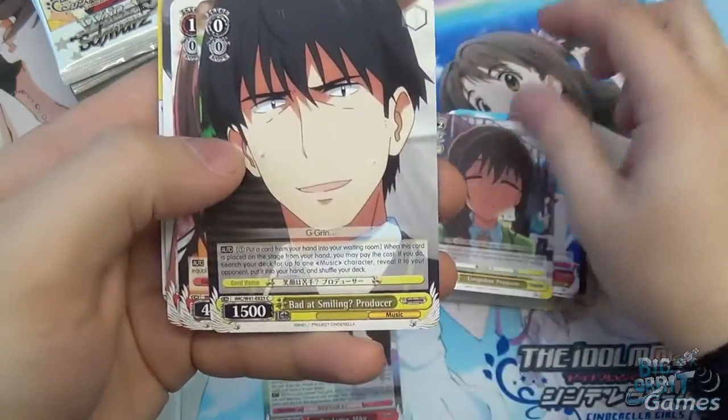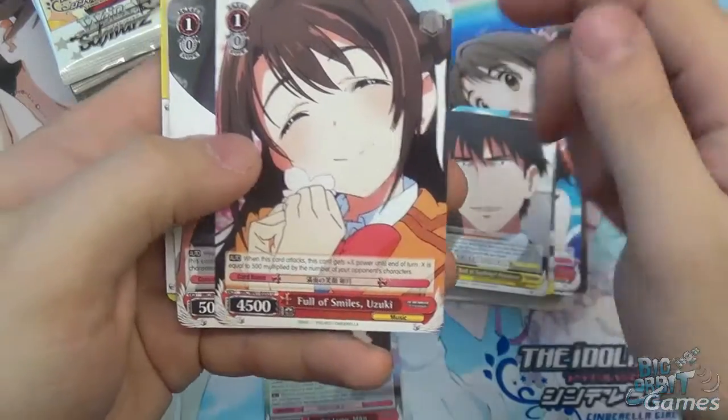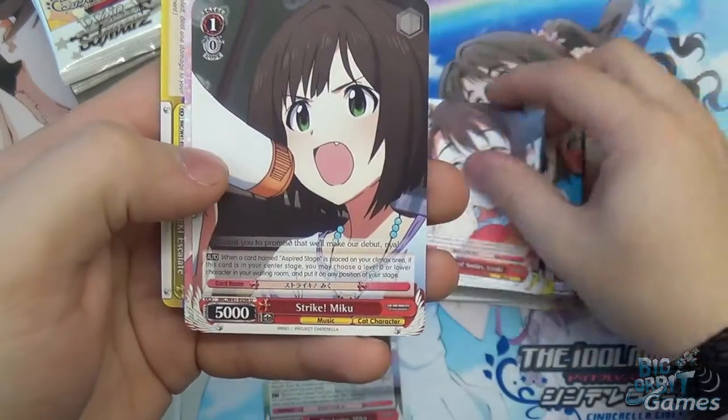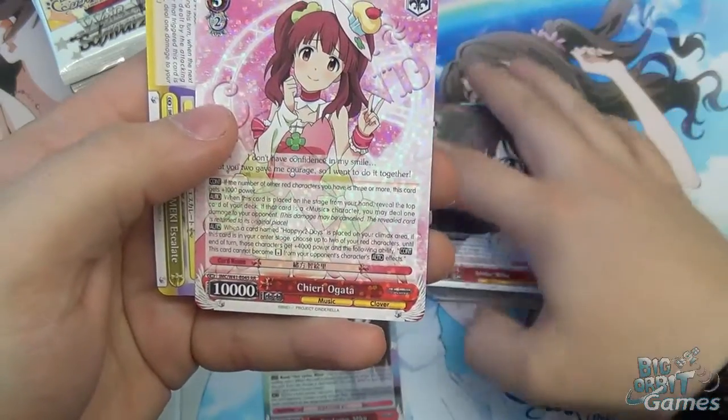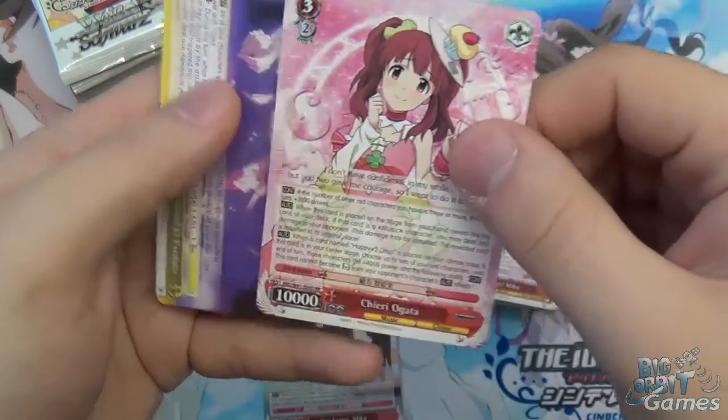Unspoken Pressure, Bad at Smiling, Producer, Full of Smiles — that's a two-for-one strike. And then we have Cherry Ogata as our double R — very nice.